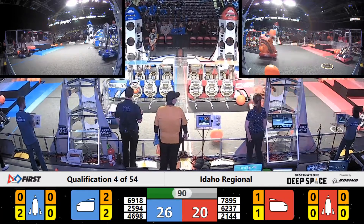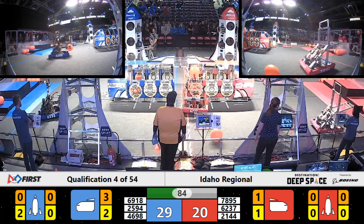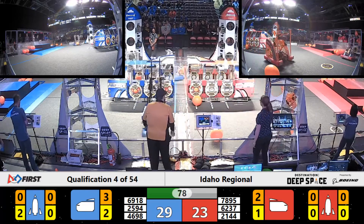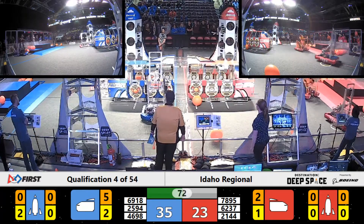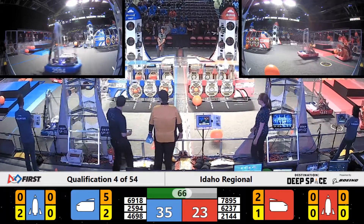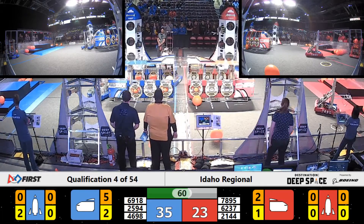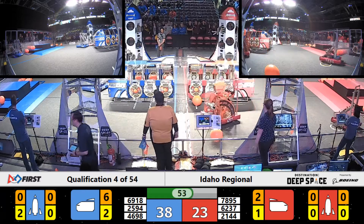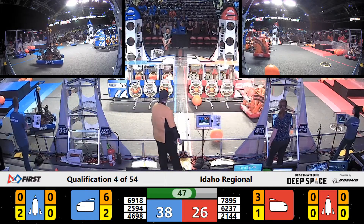Blue Alliance is working hard on filling that cargo ship and Red Alliance is starting to match them. 7895 going for the human player station as well, ready for their human player to drop cargo into the robot. All robots are scurrying around working to fill that cargo ship, but 2144 is coming over to get in the way and play some defense. We've got 4698 going to place some cargo into the blue cargo ship, being defended by 2144, as its alliance partners on the red side continue to fill that cargo ship from the loading stations.